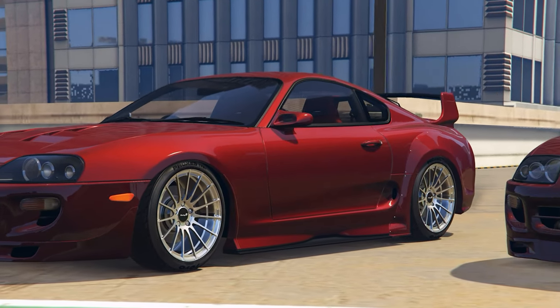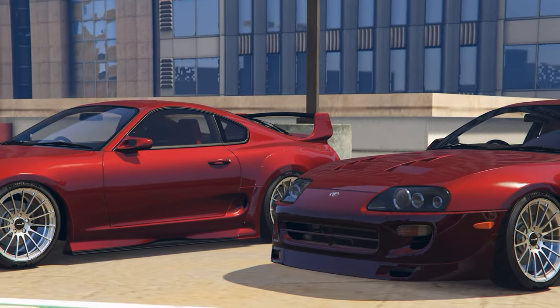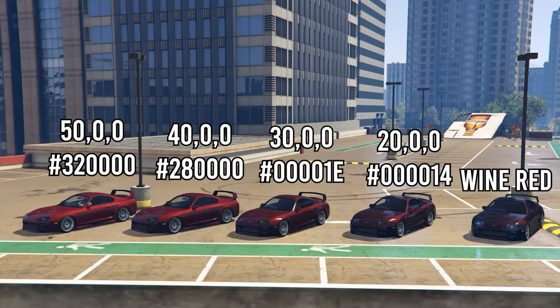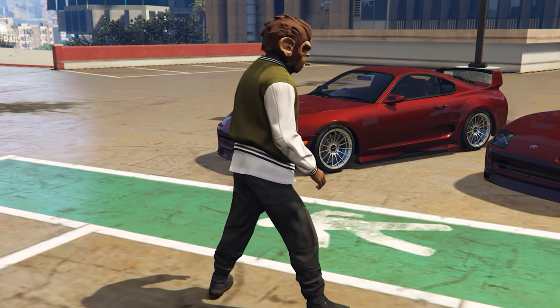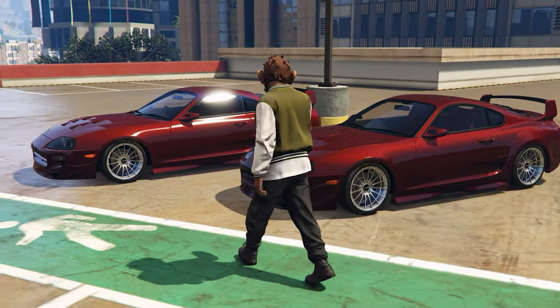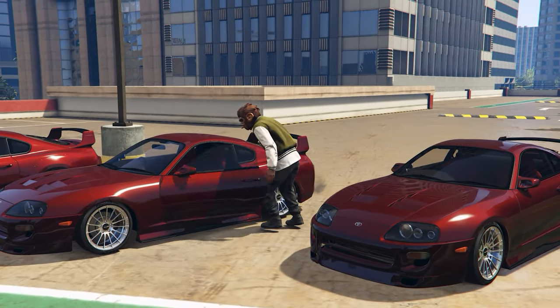If you guys want to put these colors in your own crews, lucky for you I went and got the hex codes and the RGBs for each and every one of these colors. They're up on screen right now so you can pick whichever one you want and throw it in your own crew. And of course if you're in any of my crews or want to join, the links are down below in the description — there are a bunch of spots open, so go ahead and join and get access to cool colors like these every single week.